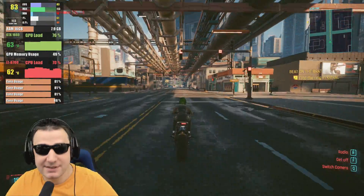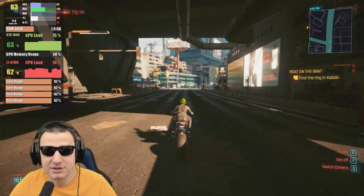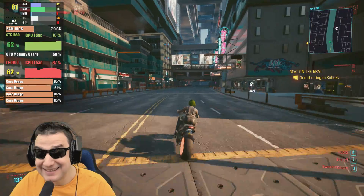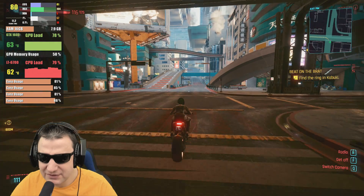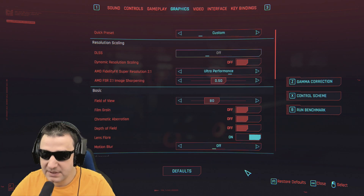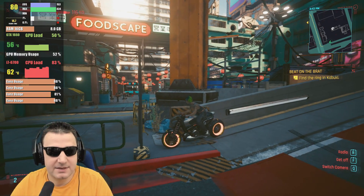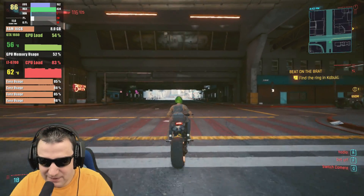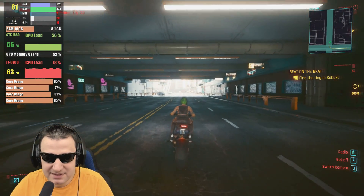There's no question I will put an RTX card in this system in the near future because it's a good CPU and there are a lot of options for 6th gen. Let's put it on ultra performance — apply — and see how we're doing now. I can see the blurriness from the ultra performance FSR settings.